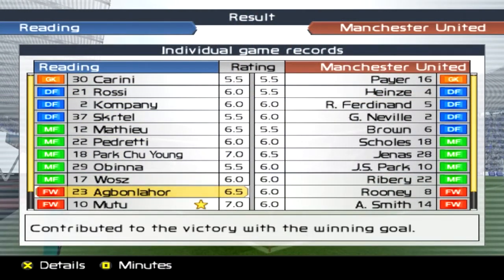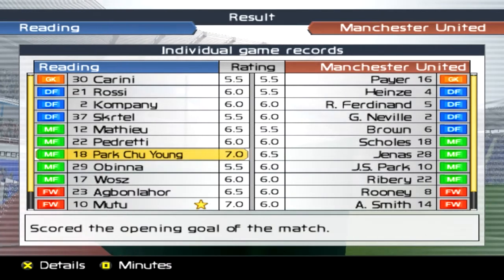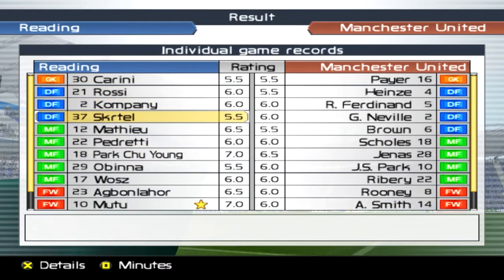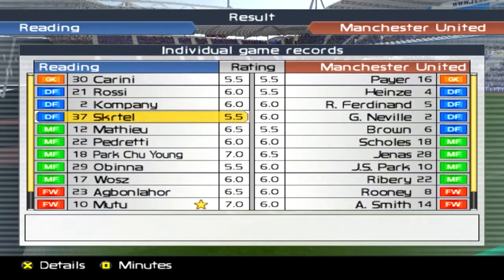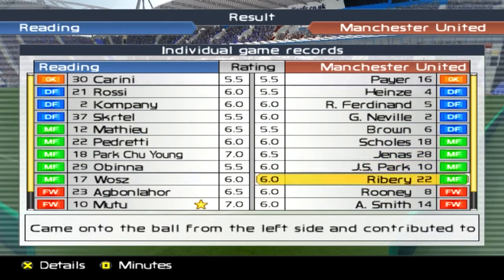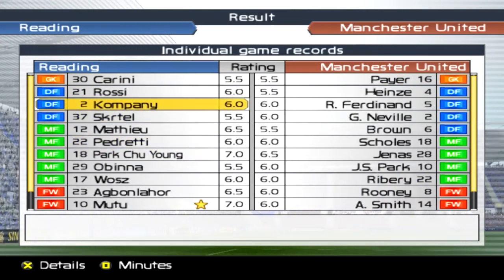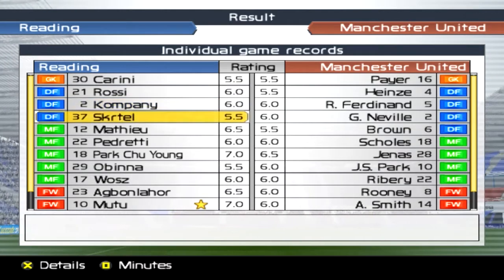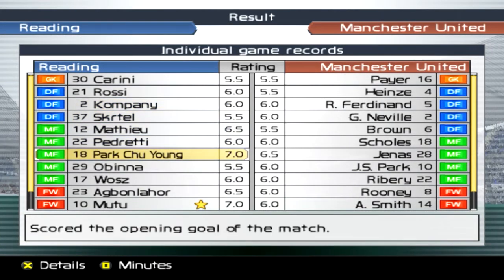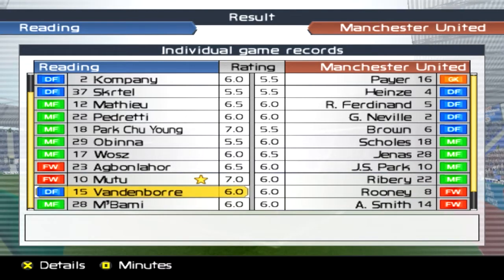We hold on! United had ten shots, eight of them on target; we had twelve and seven on target. Chu Young — game of his life today, it was amazing from him, scored a good goal and was excellent coming down the wing. I can't believe we were forced to actually change things up in this game — it's very rare to see that. Their number 28 was a lot — they weren't bad at all. There wasn't really a bad player on the field today apart from maybe Kompany. Skerl got a 5.5.